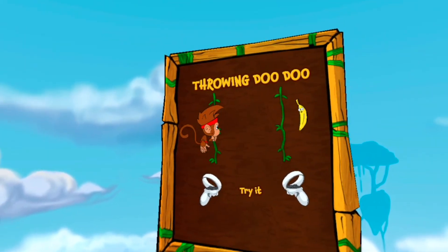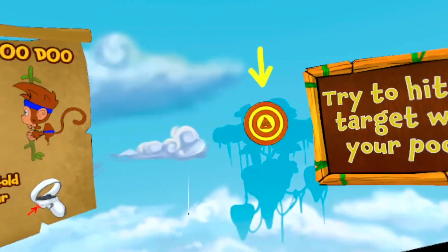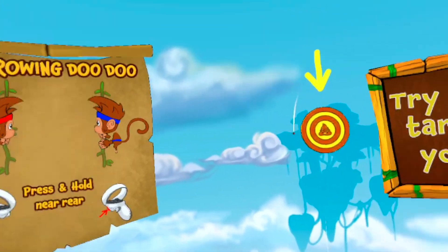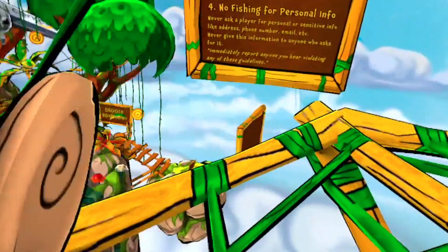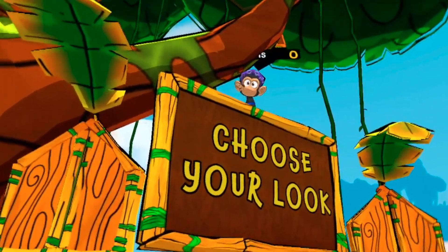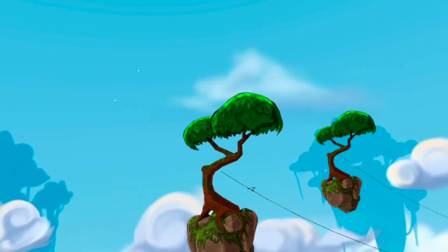Now let's talk about my favorite mechanic in this game: throwing poop, or as the title says, doo doo. Throwing poop is my favorite pastime — you just grab a nice heap of poop from your butt and yeet it at people. I wish this mechanic was in every game because you can do it anytime, anywhere, even in the lobby. In game, the purpose of the poop is basically a stun attack and it also blinds you.